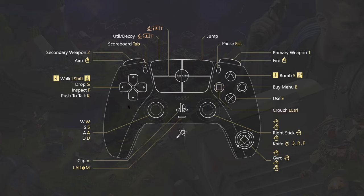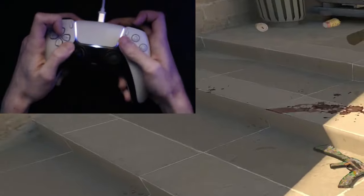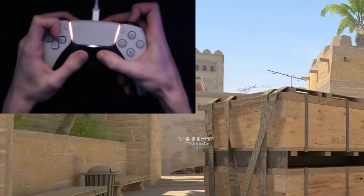As for the D-pad, right is push to talk, down is drop, left is inspect, and up is walk — double tap is switch hands. My claw grip may look awkward but since I'm resting my hand primarily on the up D-pad, it doesn't cause any strain on my finger and I can play for hours without any discomfort.